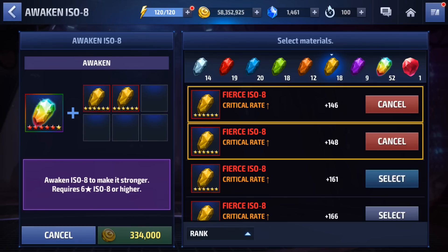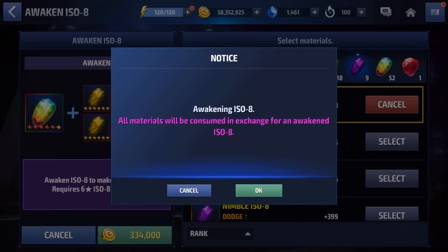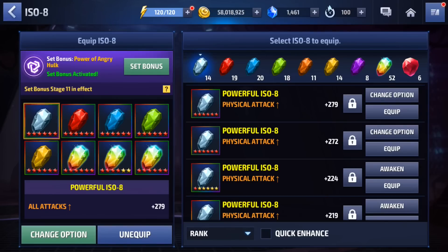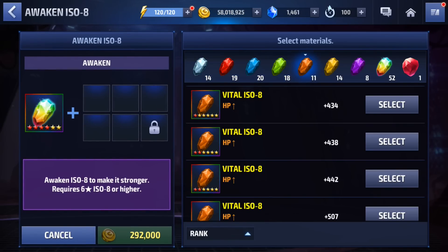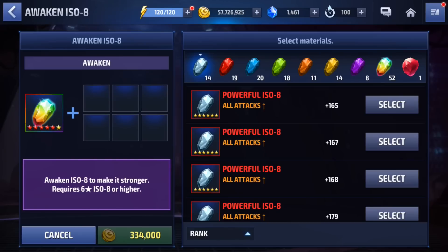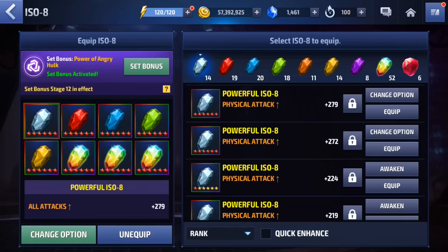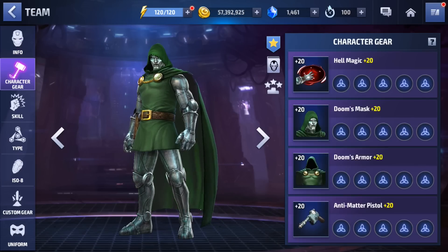Let's go ahead and get rid of everything that's below 170 here. There we go — nice, nice, nice. I also want to see how much his rank moves from getting rid of some of these ISOs and awakening this set. All right, we're going to have to use some of these. Here we go. Did our rank move? Barely — we moved up like 100 spots.